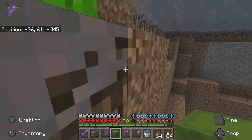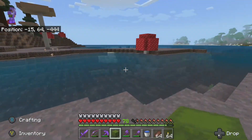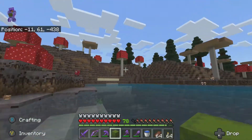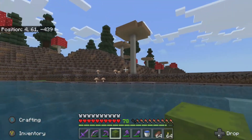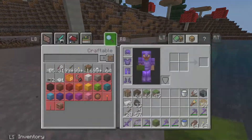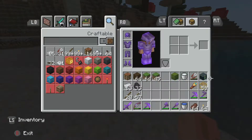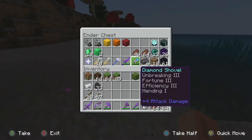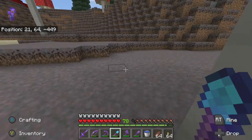The first order of business here is going to be changing this mycelium into grass. The biggest headache is that there's a ton of mycelium to get done here, but we can do it — I've been doing it over and over again and the process is pretty straightforward at this point. Let's throw down our chest here. We've got our shovel, and it does not have Silk Touch on it because we need that to dig up a roll and then put our grass down.